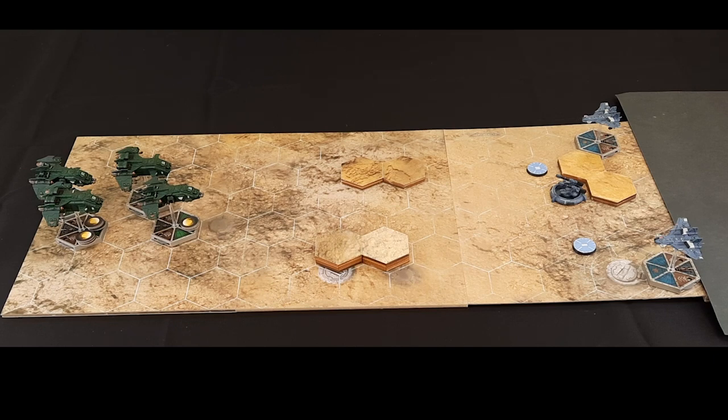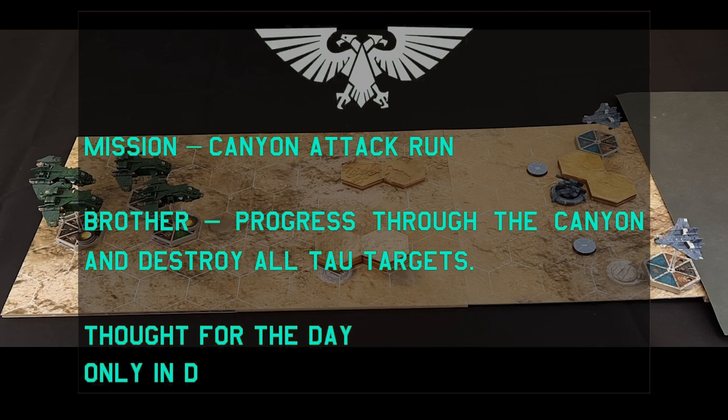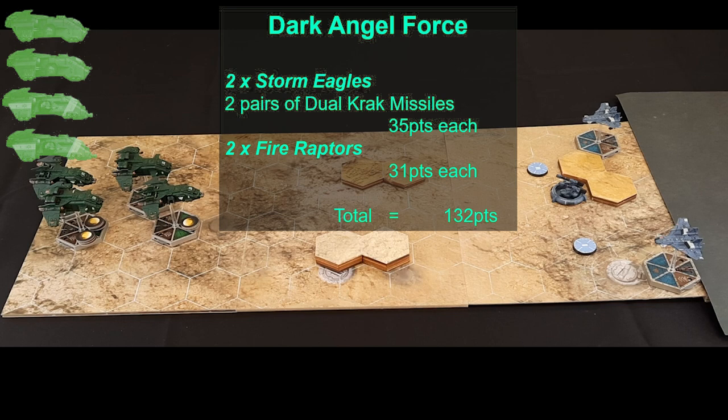Hello and welcome to today's game of Aeronautica. Today we have a Canyon Run Attack mission. This is quite a tricky one to play because there are so many rules involved. We have a Tau Defence Force and the Marines are coming in trying to destroy these ground targets. The ground targets each have three structure points and the Marines get five victory points for each ground target they destroy.